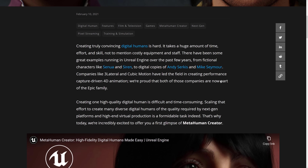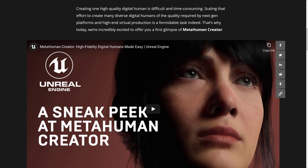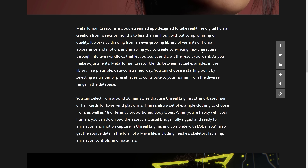Creating truly convincing digital humans is hard. It takes a huge amount of time, effort, and skill, not to mention costly equipment and staff. There have been some great examples running in Unreal Engine over the past few years — from fictional characters such as Senua and Siren, to Andy Serkis and Mike Seymour. Companies like 3Lateral and Cubic Motion have led the field in creating performance-capture-driven 4D animation, and both are now part of the Epic family. MetaHuman Creator is a cloud-streamed app designed to take real-time digital human creation from weeks or months to less than an hour without compromising on quality.